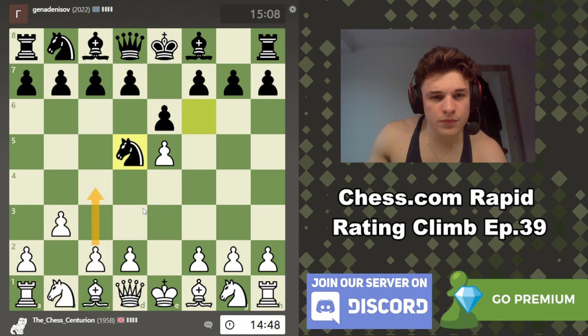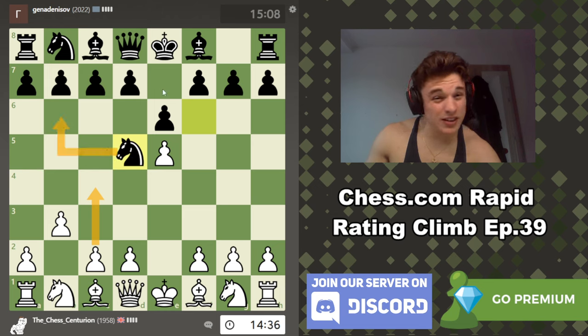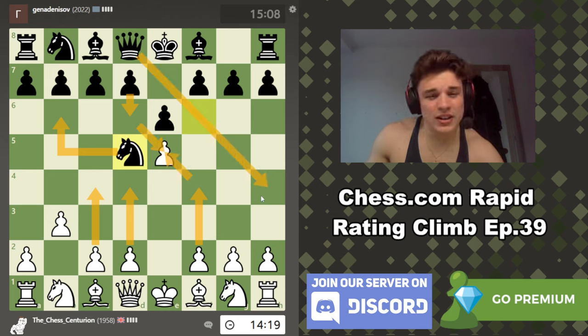We could play c4 to kick the knight around, but I feel like we can play that at any time. Bishop b2 is of course a move I'd like to play. After c4, I would expect knight to b6 — knight e7 looks too passive. If we go d4, then d6. And if f4, then takes, takes, and queen h4 check. If we go g3, then queen e4 check wins our rook — so I don't like that.